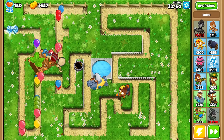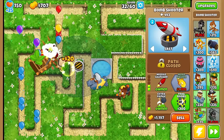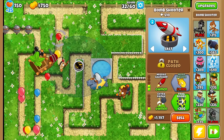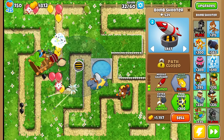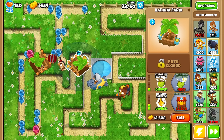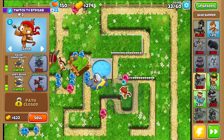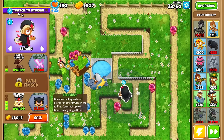Round 30 is the first MOAB, and round 40 is the first BFB. That's what I'm telling you guys when I'm saying Master Mode is probably tougher than Chimps Mode, even though we have an easier map and all knowledge. Okay, another Banana Farm — another crappy one. It is what it is, and I got rid of my Camo option.